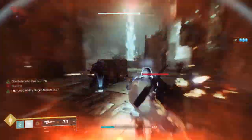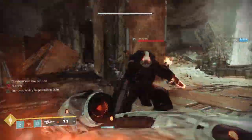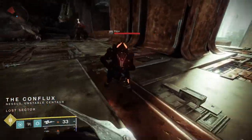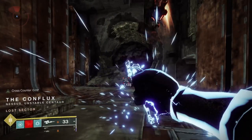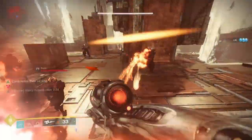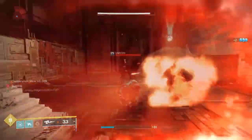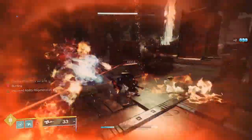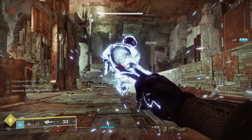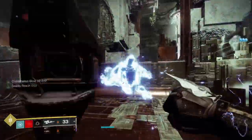Let's talk about how melee stacking works on this build. The base damage for a melee hit is 7,103 points. If you proc Combination Flow three times — meaning you kill an add, dodge, get your charged melee back, and repeat — your subsequent hits will be 29,094 damage, which is a 310% increase. That will kill most things in front of you.